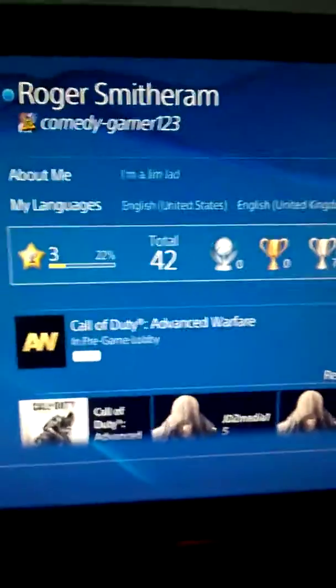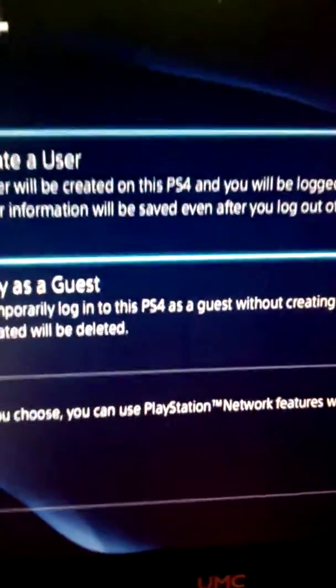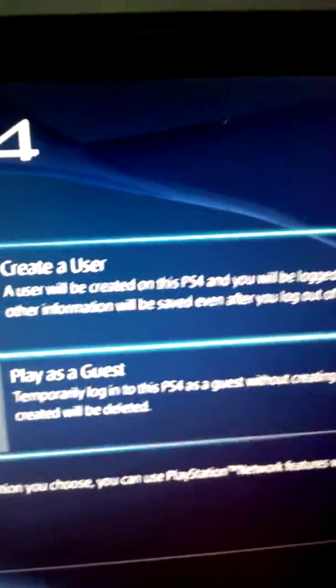First of all, what you want to do is go to Power, and Switch User, as you can see there. And you go on Create New One. And then go on Create a User.